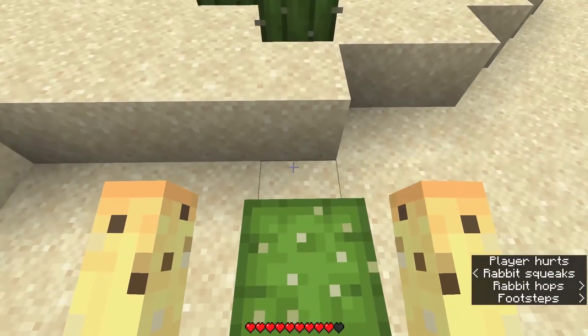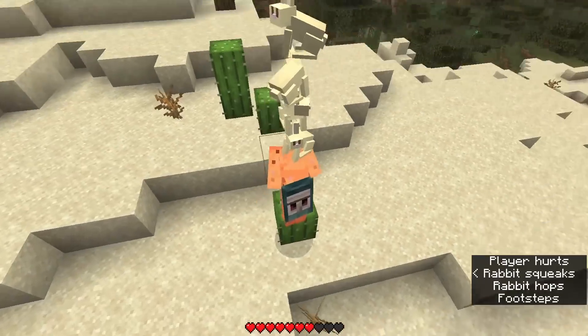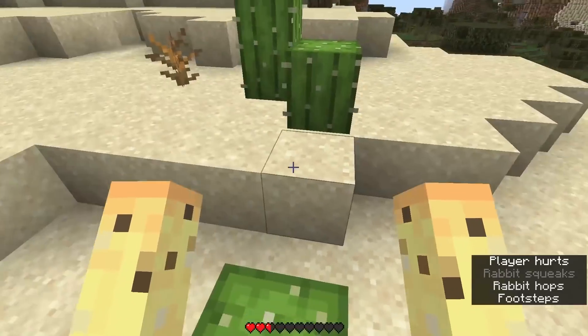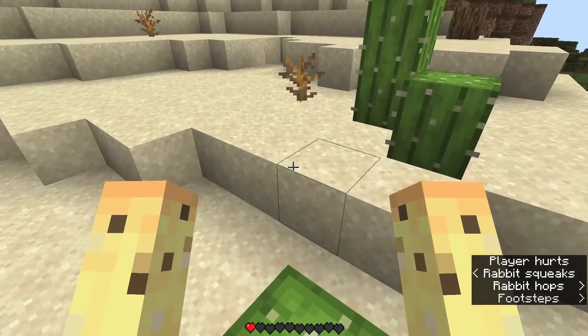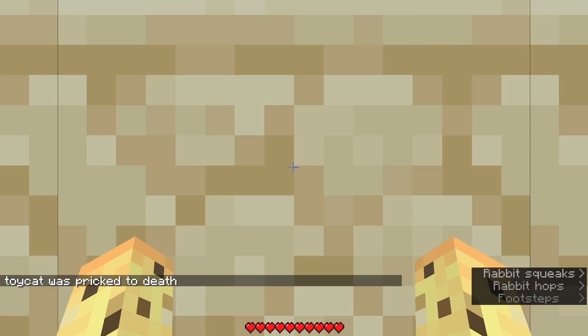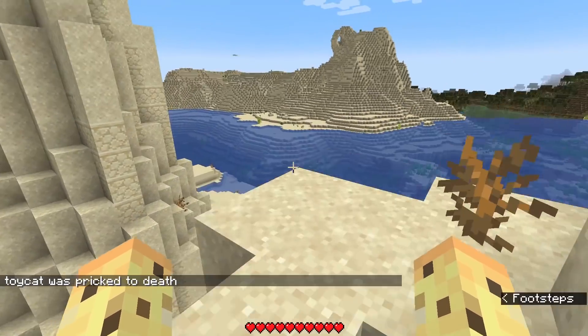We can't pick up cactuses while we're doing this. We can die though, which is impressive. In a game mode about hunger, managing to die is something — we get pricked to death, which is funny that it says that in English. And then we end up right back where we started.